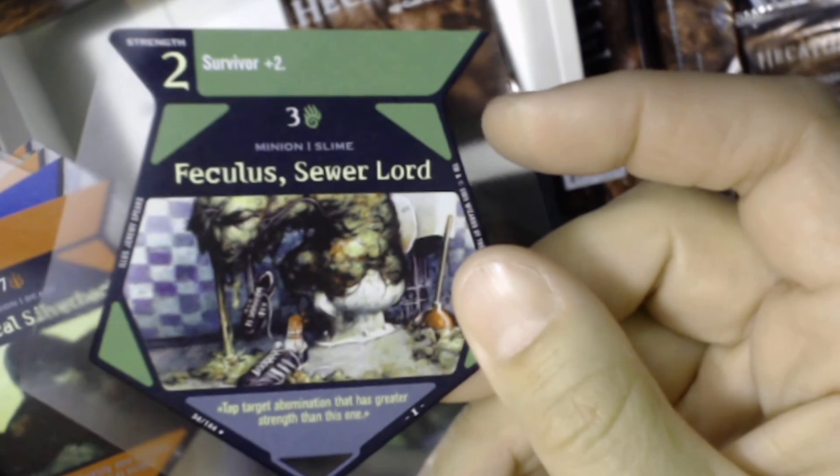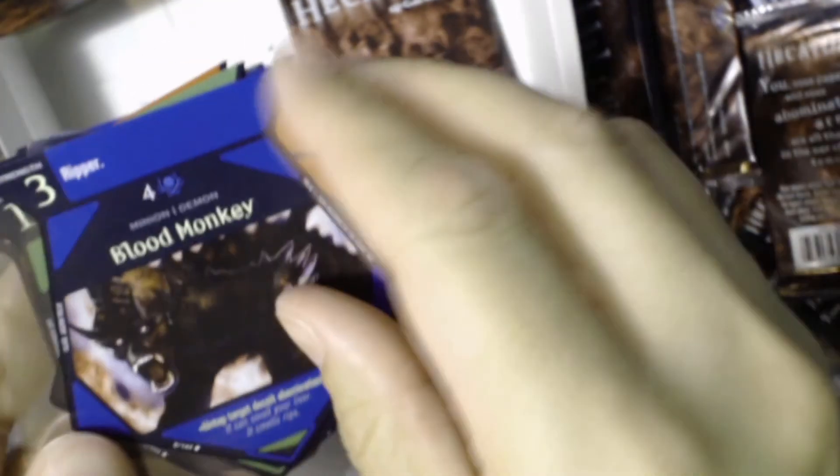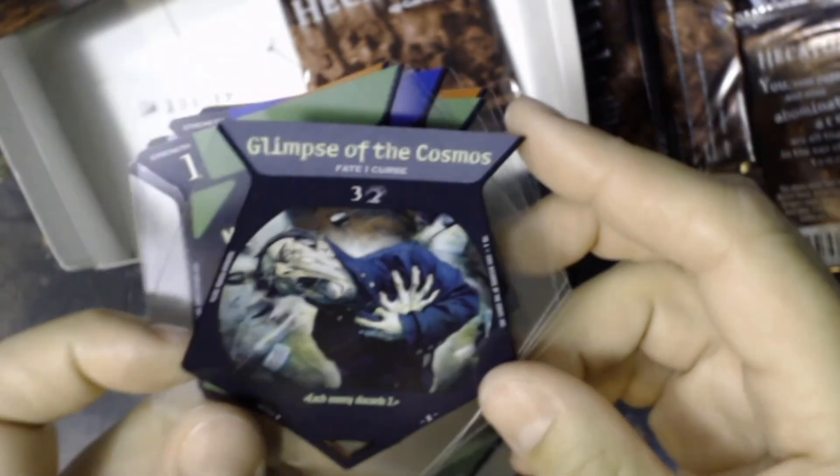Feculous Sewer Lord — that sounds gross, and he's coming out of a toilet, so that is what it is. Maniacal Silverback — is that a Magic card? That sounds like it was a Magic card. Crocothorpe, Blood Monkey again, Greater Wolfling, Glimpse of the Cosmos, Mindless Servant, Nibrian Elephant, Crypt Caller, Suckling, Spirit of Fury, Surrounded by Idiots. Last pack — what else does Hecatomb have for us?